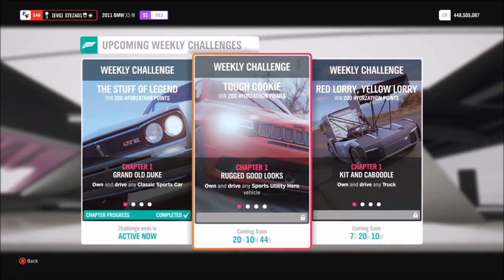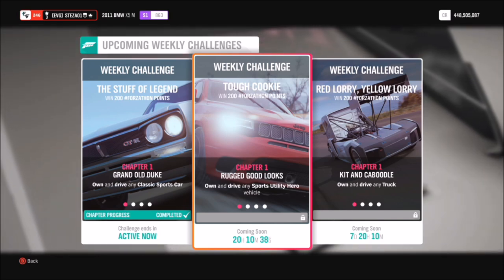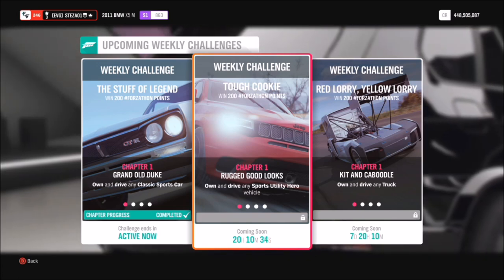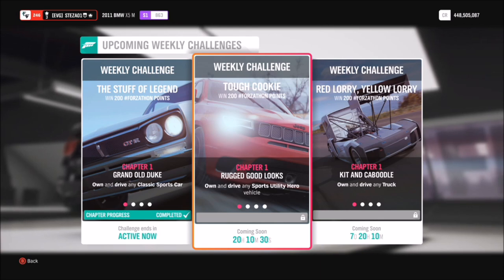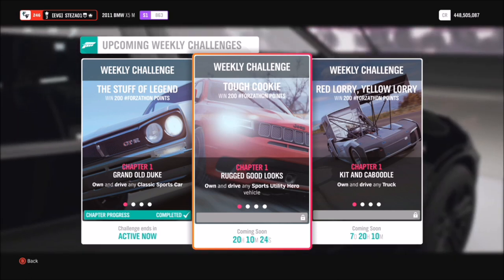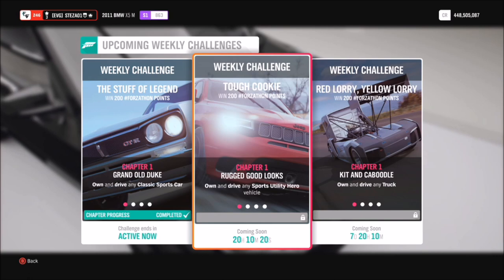Hello and welcome back to Everything Gaming, and today you've joined me for another Forzathon guide. I've finally managed to get back onto Forza Horizon 4 long enough to film these videos. This week's one is called Tough Cookie, and it wants you to own and drive any Sports Utility Hero to complete the following challenges. It's actually quite an easy one, so let's hop in and pick out a vehicle to use for this week's Forzathon event.